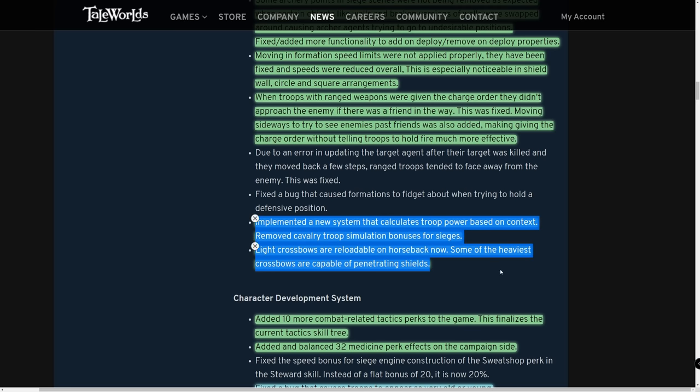A new system calculates true power based on context — cavalry troop simulation bonuses for sieges have been removed, roughly a 20% bonus that cavalry had in simulation. This makes sense since they don't use their horses in sieges. Also: light crossbows are now reloadable on horseback, and some of the heaviest crossbows are capable of penetrating shields.